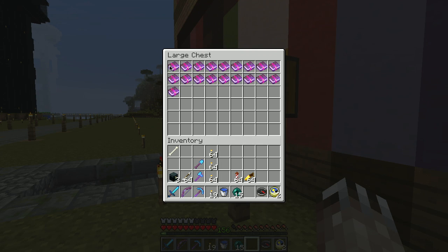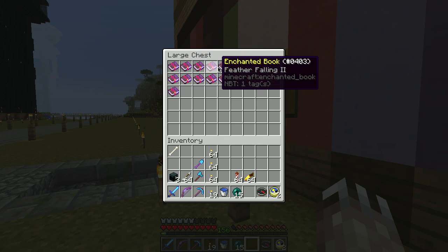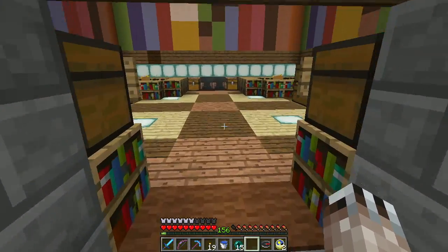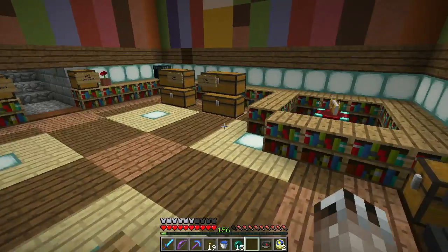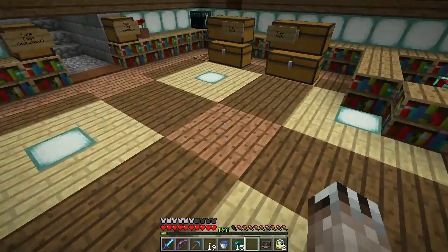Oh yes there are. Oh goodness. Some of these aren't too bad. Efficiency for Sweeping Edge 3 - one or the other. Uh-oh, where's the librarian? Uh-oh. Oh, there. Shh. Very good.